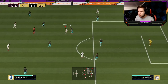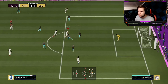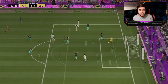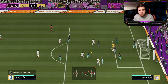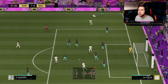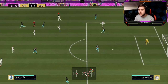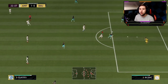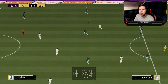Straight from the middle to Guedes. Nice shielding — he has got a really nice shield to his game because his body type is average, and the average body type in this game is actually quite muscular, which means he can shield off for a fair amount of time. Look at his strength being used just by holding LT.